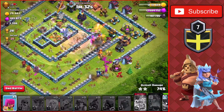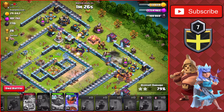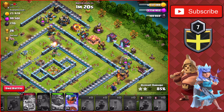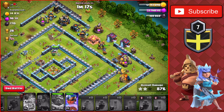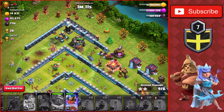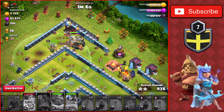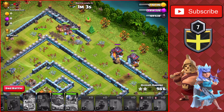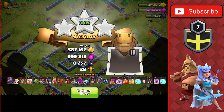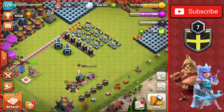We're heading to the right side of the base to clean up. We already have the two-star at about 76% with a minute and a half left, so we should get an easy three-star on this Town Hall 14 for plus 28 trophies and around 8,000–9,000 dark elixir. We already have enough to upgrade the Lassie once we head back. We also have 12.4 million gold on the base — we could probably upgrade one or two builder huts right away.